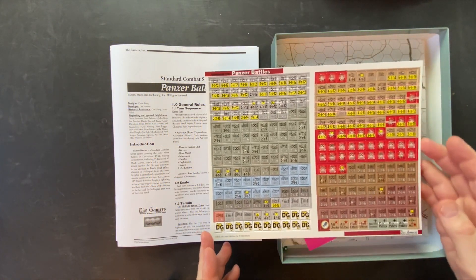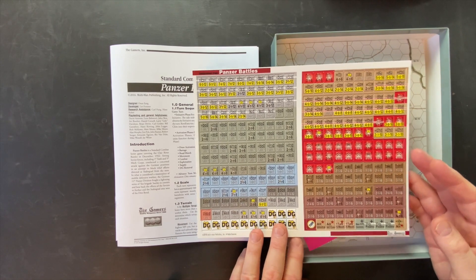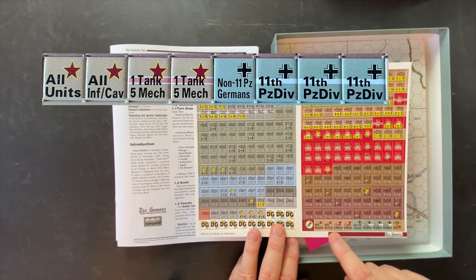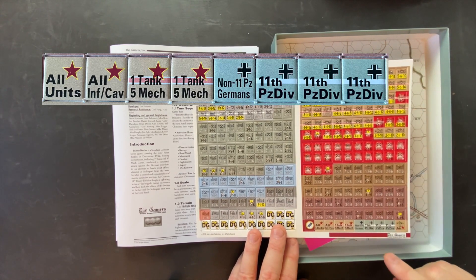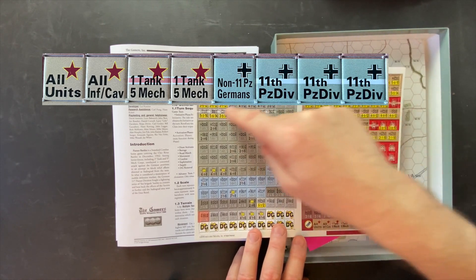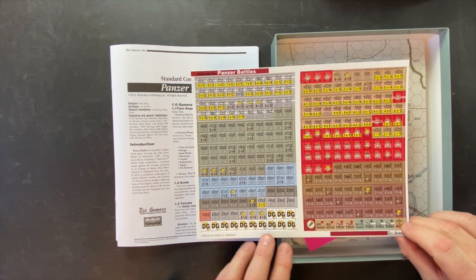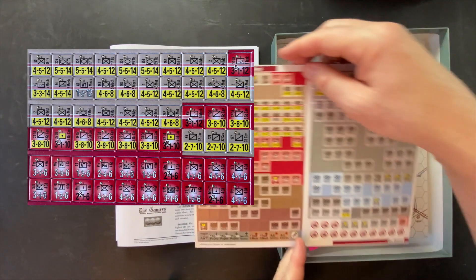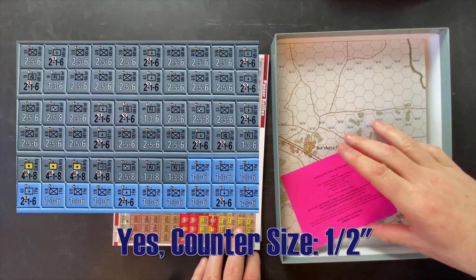Let's take a look at the units. The left side of the counter sheet has the German units and the right side has the Soviet units, with the activation chips at the bottom — four per side. The Soviets can pick all units, all infantry and cavalry, or the 1st Tank and 5th Mechanized, marked with a lighter pink stripe. Germans will pick the 11th Panzer Division three times — those have white stripes — or all non-11th Panzer Germans. One counter sheet, units are stepped with two sides. They look to be about half-inch counters.